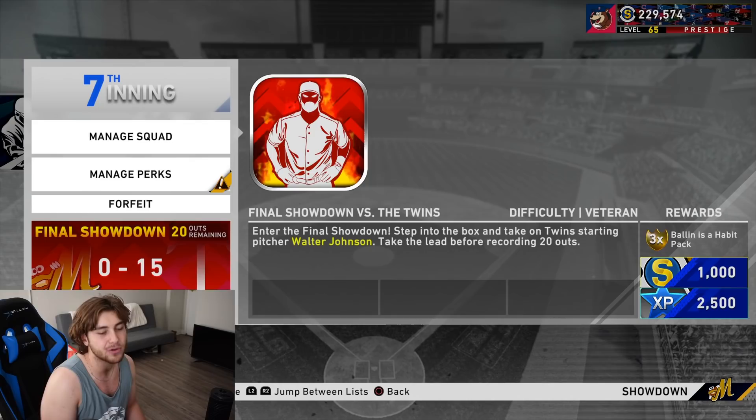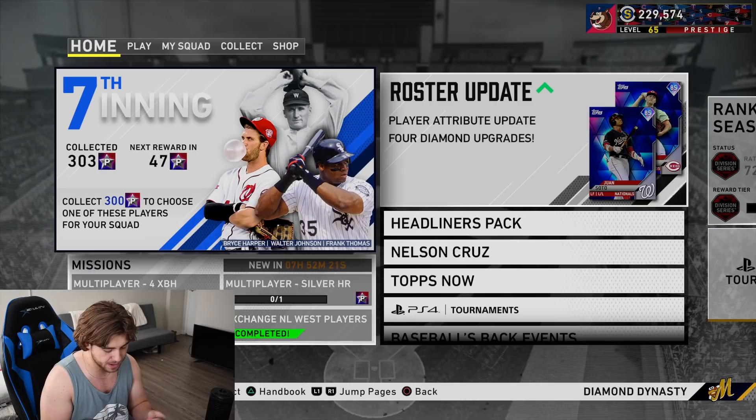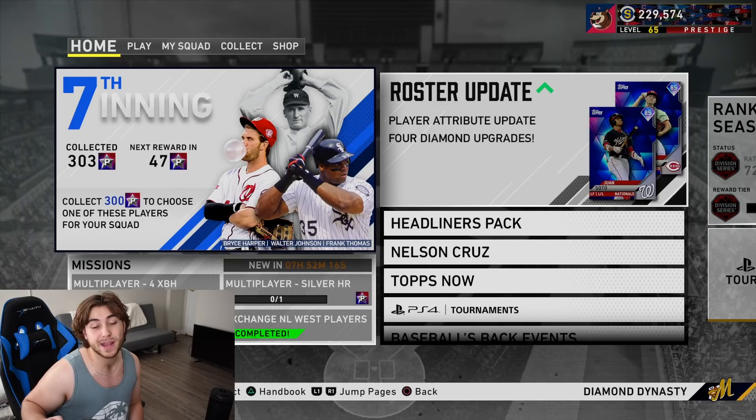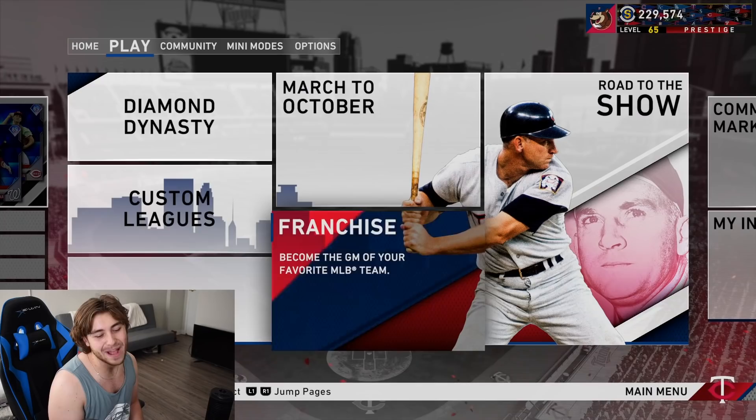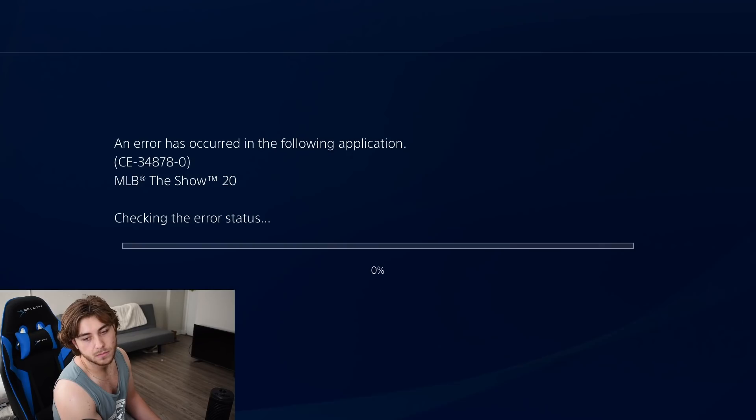Now I'm going to talk about my final tweaks to my two-controller method for franchise, for grinding program stars. I think it's been perfected - I don't think there's really anything else you can do about it. You might be able to do it in Play Now but I do it in franchise; it's easier and you can rack up some cool stats.